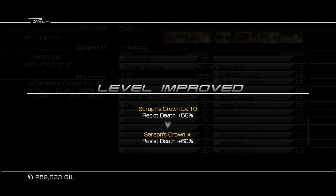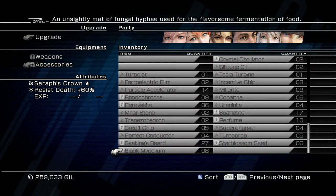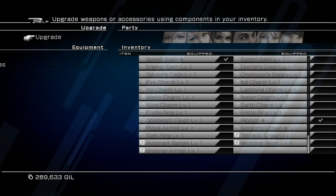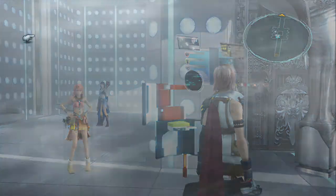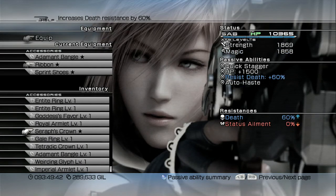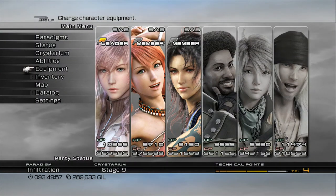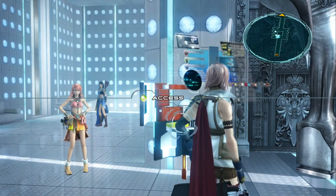The Seraph's Crown can be upgraded to its max level of 11. Once fully upgraded, indicated by a star, your resistance to Death will be 60 percent — and that's really good. This should help you out for the final boss battle because he casts Death, and if it hits your party leader that could be big trouble. Switch the Ribbon out for the Seraph's Crown on Lightning. Make sure you put the Seraph's Crown on your party leader — whoever that is — it's really worth it. Fully upgrading the Seraph's Crown to its max level gives you 60 percent Death resistance.